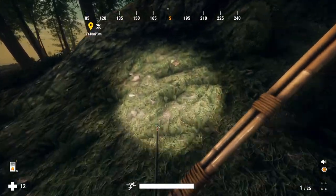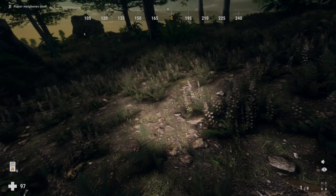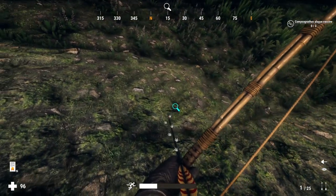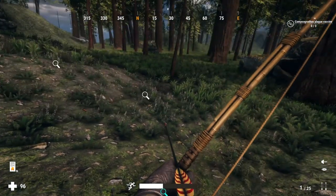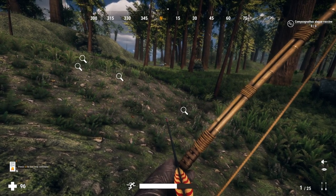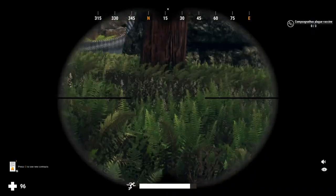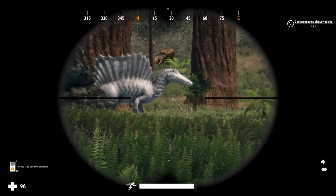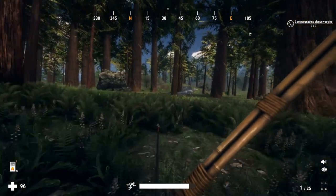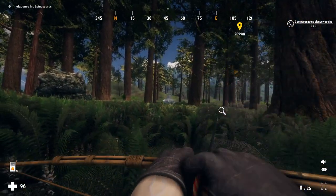I decided to try and take that compie with the bow, as the bow actually gives you the difficult gun bonus in the game, which can increase the medal class for that animal — making it a diamond or perhaps even a legendary. Albinos, as far as I can tell, have the best chance of being a legendary because they have the 100% rarity bonus as well. I was really hoping one of these albinos might get me that legendary medal, though I suspected the wounded spino might not qualify.